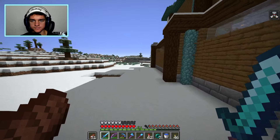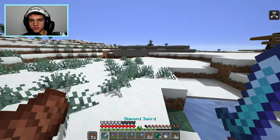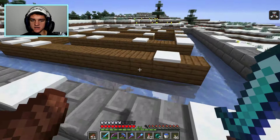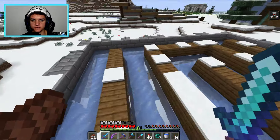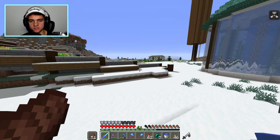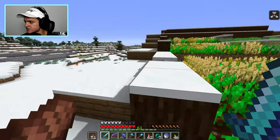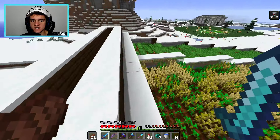Oh, he built an ice farm right over here. You need ice for the mob farm - instead of taking a bunch of buckets of water up there, you can just bring ice in, break it, and get source blocks of water. And then he has a normal people farm that grows vegetables - wheat and potatoes - and his is automatic.